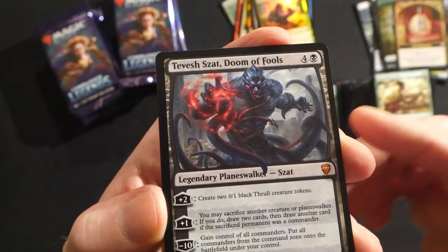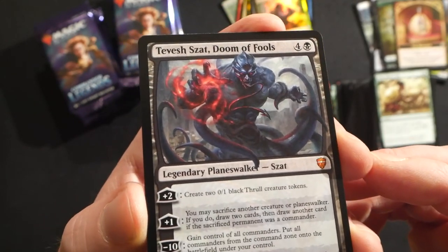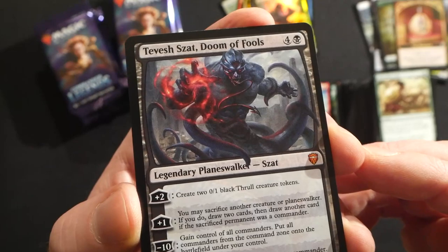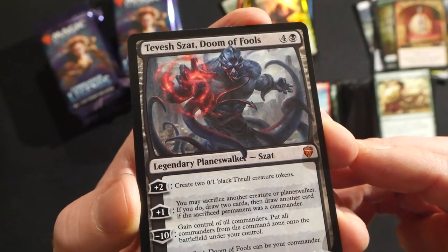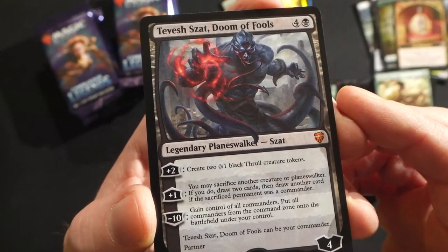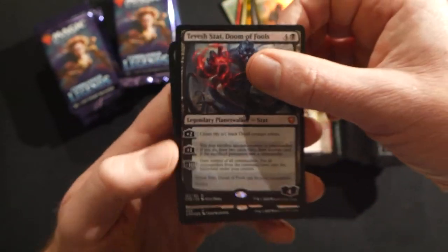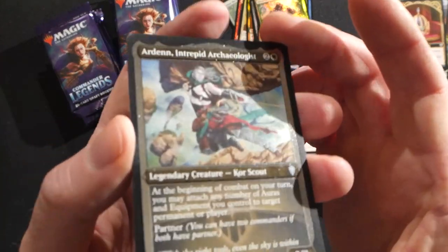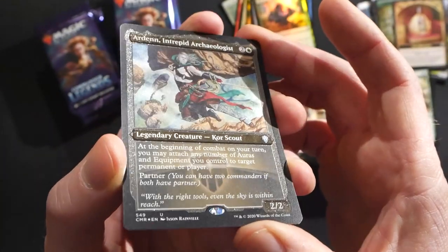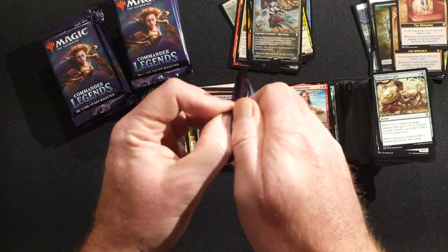Tevita, Doom of Fools — this is a planeswalker version! Five mana, black and four, legendary planeswalker with four loyalty. Plus two: create two 0/1 black thrall creature tokens. Plus one: you may sacrifice another creature or planeswalker — if you do, draw two cards, then draw another card if the sacrificed permanent was a commander. Minus ten: gain control of all commanders and put all commanders from the command zone onto the battlefield under your control. He can be your commander and has partner! Really sweet. And then an Ardent Intrepid Archaeologist with the brand new bordered foiling — really good box, congratulations Robert!